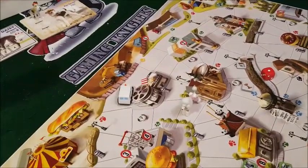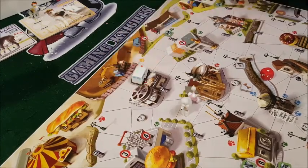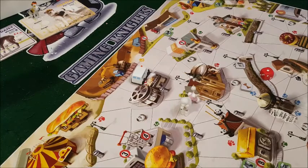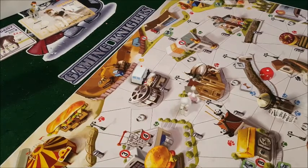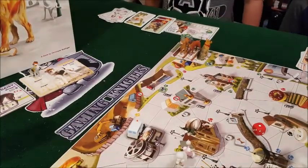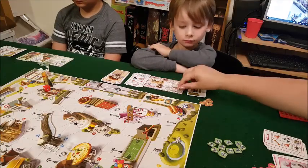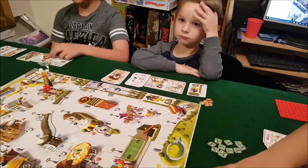Nathan drops his bones where he was — you can go fetch them when you come out. Everyone is now in the shelter. Nathan rolls for the dog catcher and moves him one space. We'll pause here and come back when everyone's out of the shelter, since we're all having a nap.